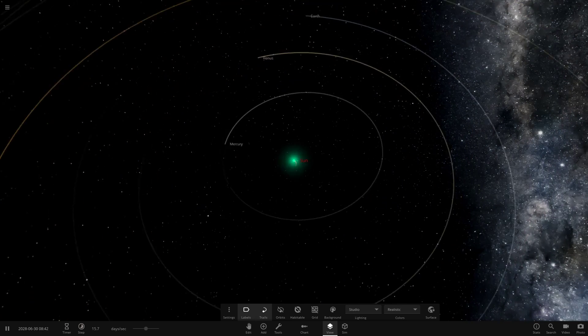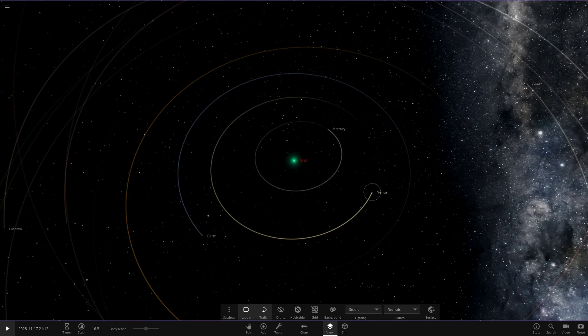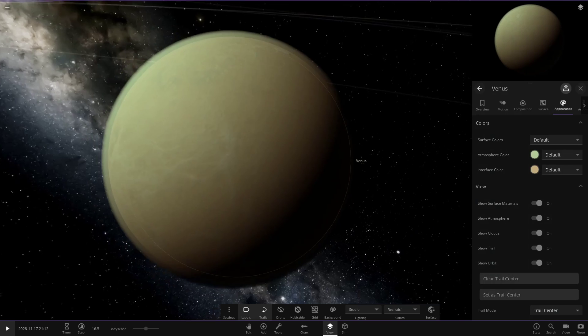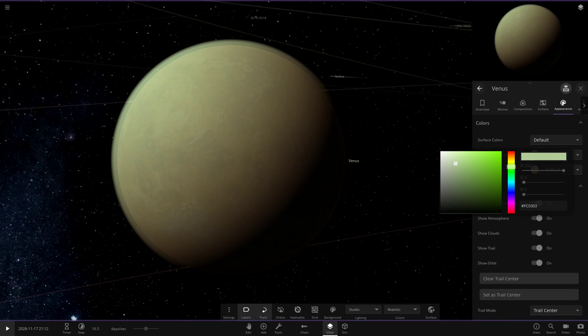If you're on the Steam version, definitely open the game today, get it updated, and you can access all of this stuff. Speaking of more stuff we can customise, let's head to Venus quickly. Here is the regular old Venus in the game. It always had a green coloured atmosphere. But now, if we just change it to orange, there you go — already a custom Venus which looks way better. You can literally just make custom solar system objects in game now.